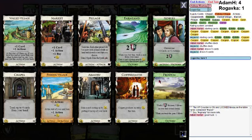Chapel-Thetum — it's a thing. Wait, I should not discount that. Farmland also trashes cards.